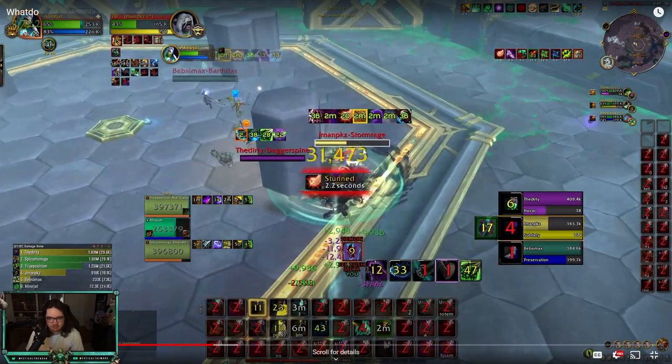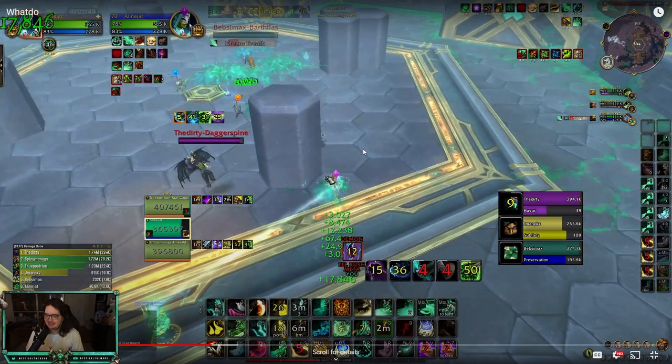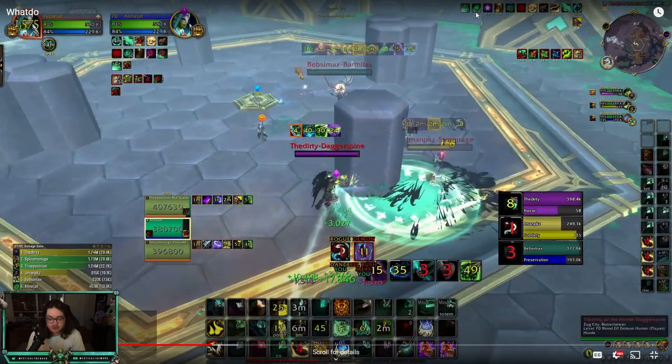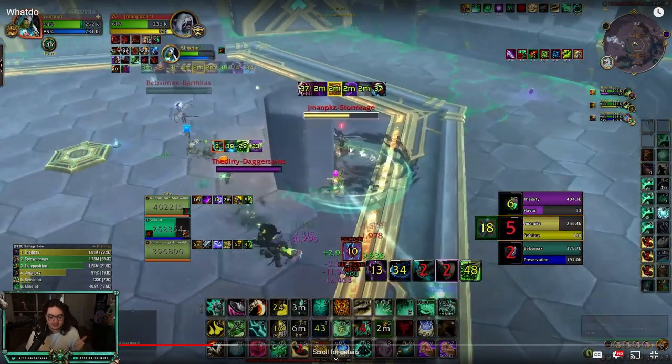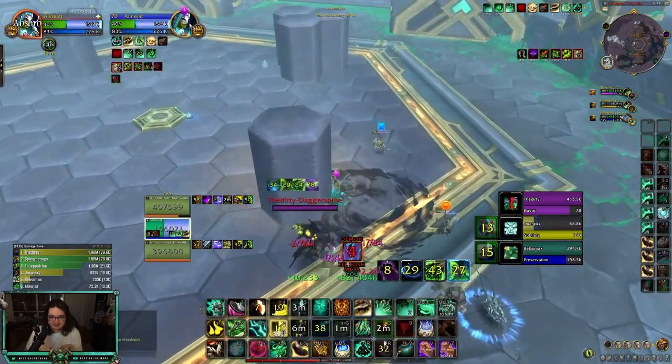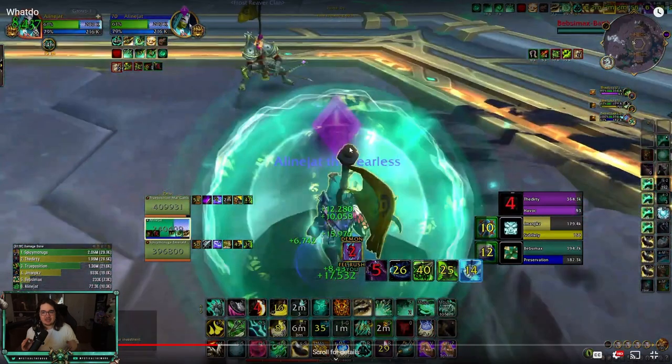Another little trick you can do with your port — it might be a bug, not sure. When you have your first port with Escape From Reality you get a buff — a little purple star — that means you have a second port available. If you get kicked while that buff is active, you can still port while you're kicked. So what I do is port, get this buff, and then try to get kicked. I would have chilled here and gotten kicked by either the rogue or the demon hunter, and then ported out. Instead we go out of range of our port, drop the second port buff, and get stuck. Try to use your second port after getting kicked — take advantage of that interaction.